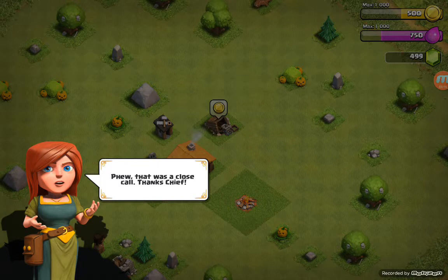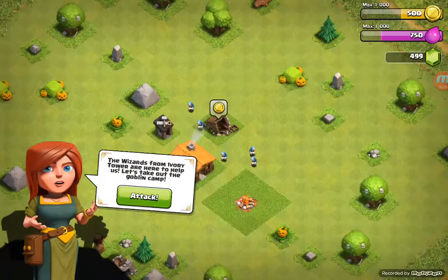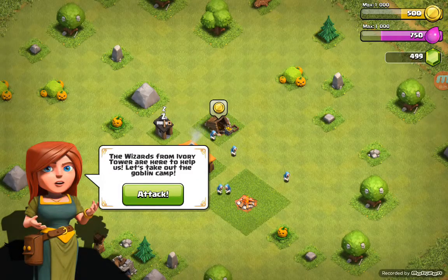That was a close call. Thanks, chief. We built the village on a ley line. That means the cannon will magically repair itself over time. The wizards from Ivory Tower are here to help us. Let's take out the goblin camp.